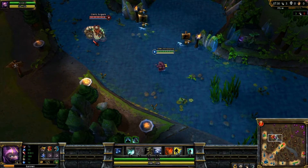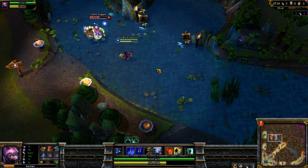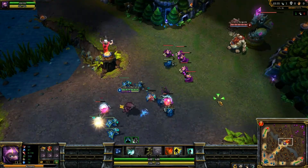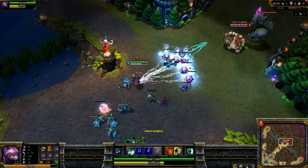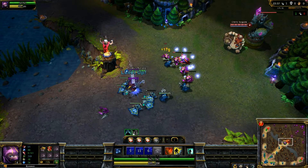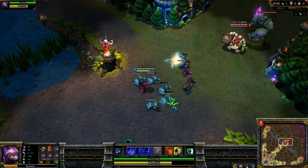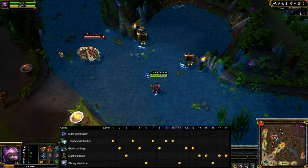Kennen's W is called Electrical Surge. The passive: every fifth attack, Kennen deals magic damage equal to a flat amount plus 80% of his attack damage and adds a mark of the storm to his target. The active electrifies all nearby targets afflicted by the mark of the storm, dealing flat damage plus 55% ability power and adding another mark. Basically, anyone already marked by the storm gets hit — great for farming minions and team fights.